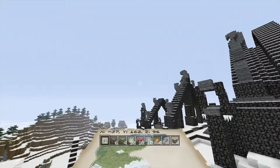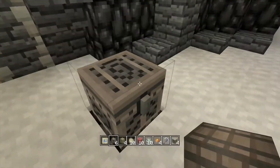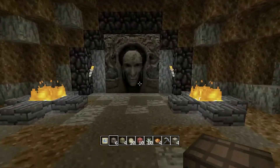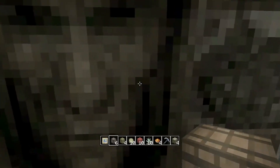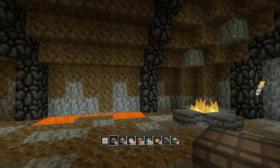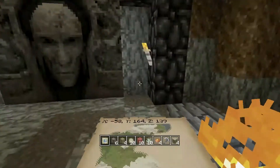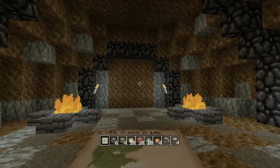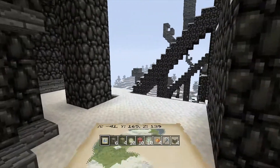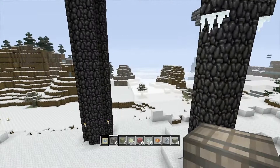Oh my god, that's amazing — whatever this is! This is what I saw from the very beginning — this amazing stuff! Oh, I'm accidentally placing blocks. Is that a picture? Oh my god, that's amazing — that looks freaking awesome. Can I walk through it? Oh, that's just amazing. I walked right through it and it was beautiful — like a whole new world.